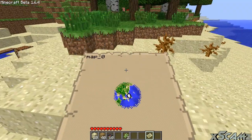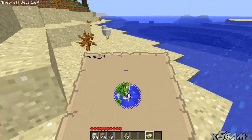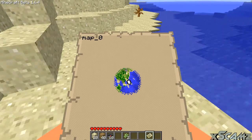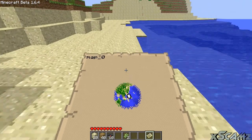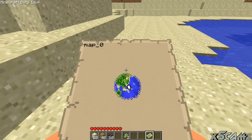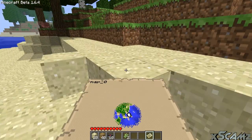As I walk on, the map should start updating. Right now I'm moving but my map isn't — and that's because Fraps is having issues. It's not updating, so I can't really give an example of that. I'm sorry about that.